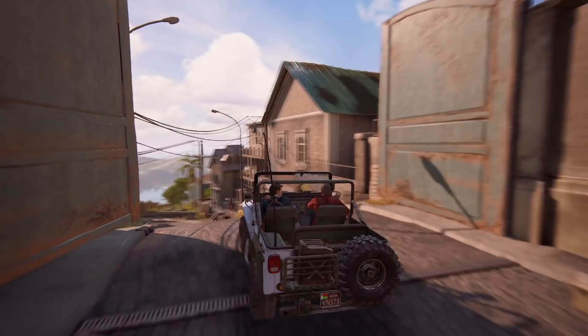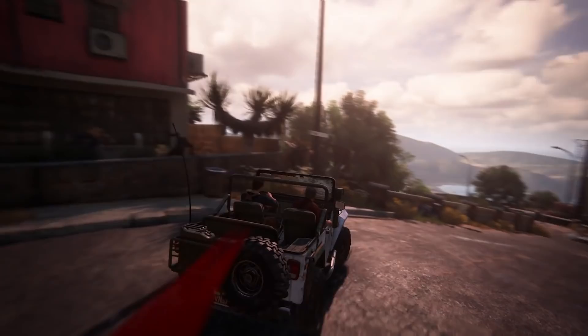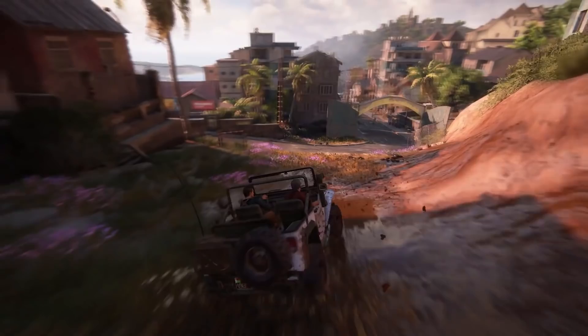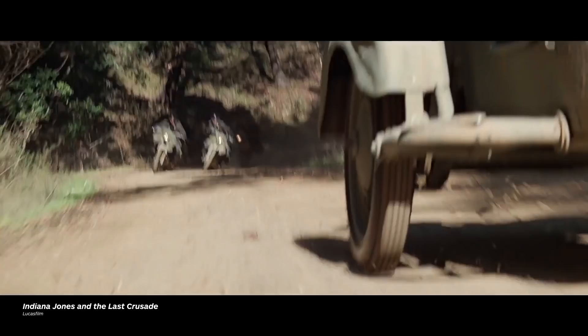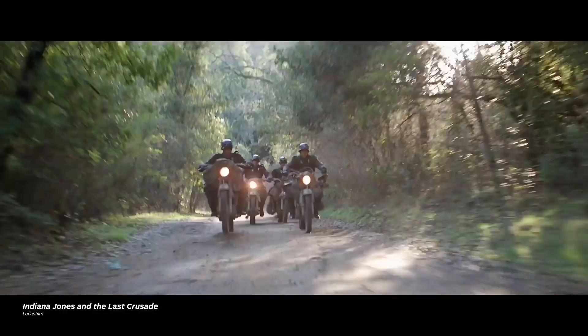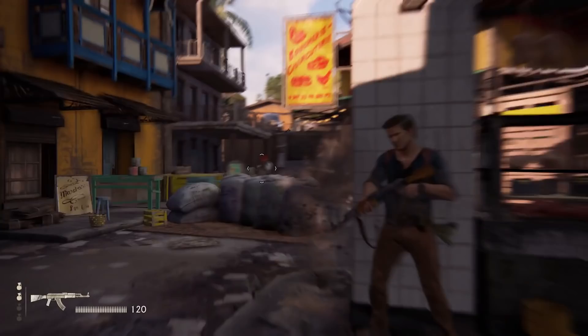The first section of the Madagascar chase may seem fairly simple at first. The player, as Nate, is driving to Sam's location to save him while also trying to avoid the firepower of Shoreline. But having the player in the driver's seat immediately posed some problems for Naughty Dog. How do you drive a car in a way that feels like a movie chase — that's exciting? Because in a movie, you can point the camera at whatever you want. If someone's chasing you from behind and you're driving a car, that's not very exciting in a game because you can't see what's behind you. It's really hard to get the player to run away from stuff.